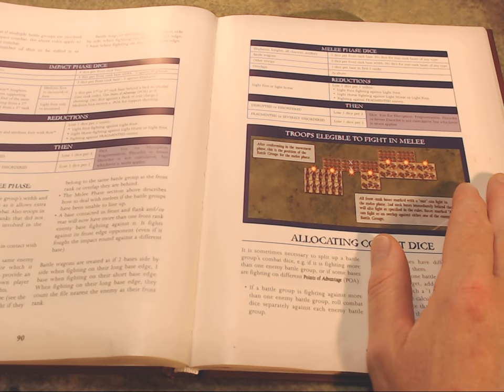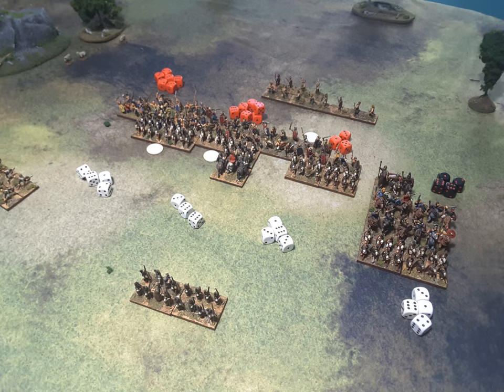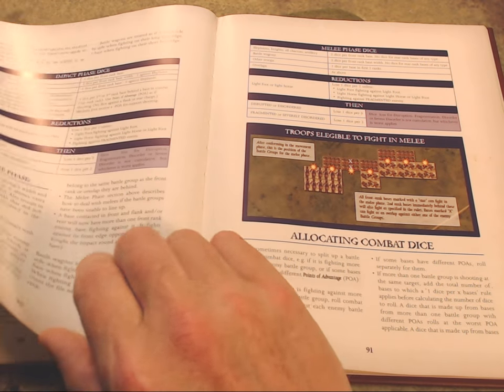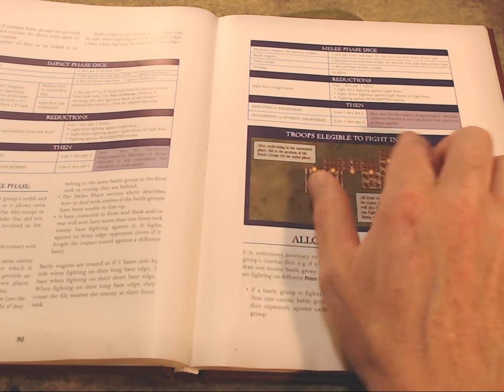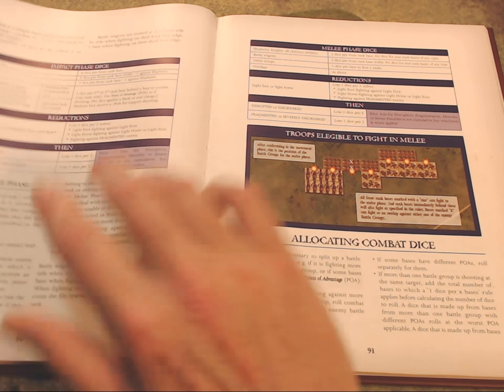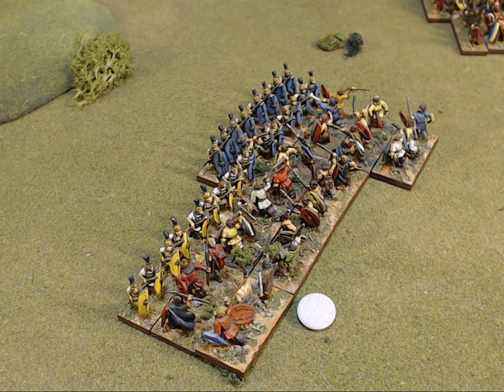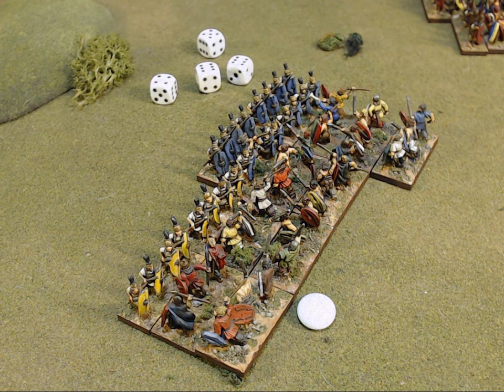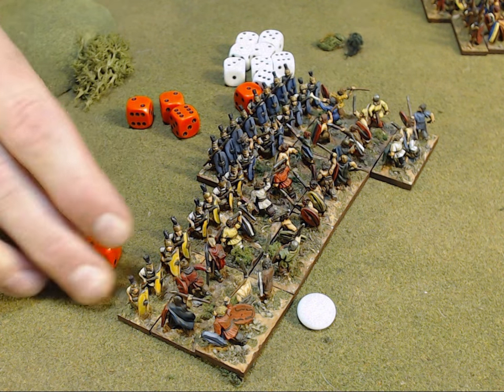Typically one, sometimes two, maybe three different modifiers apply. For instance, light foot or light horse get reductions to the number of dice in melee and impact phase. Being disrupted, fragmented, or severely disordered can also reduce the number of dice you roll. The net effect is you determine how many dice to roll based on the applicable modifiers, and you get a basic number of dice to roll. Next, you find out what you need to roll on each die to score a hit.